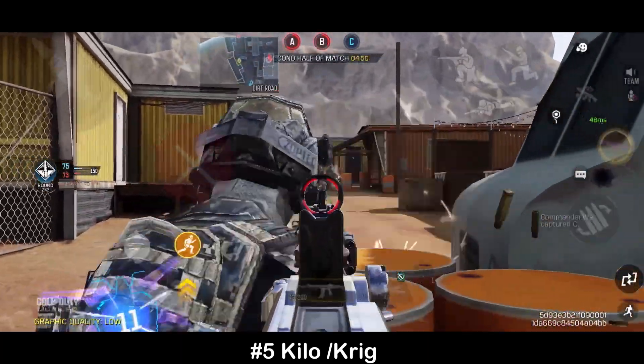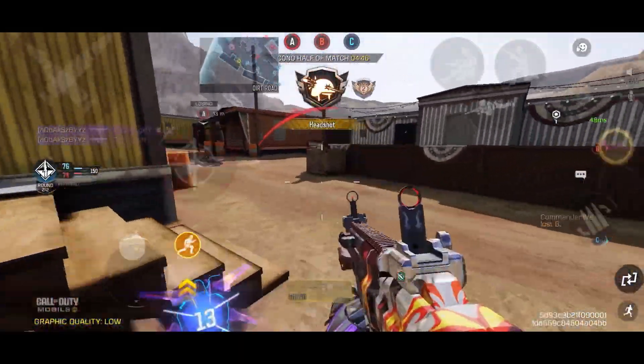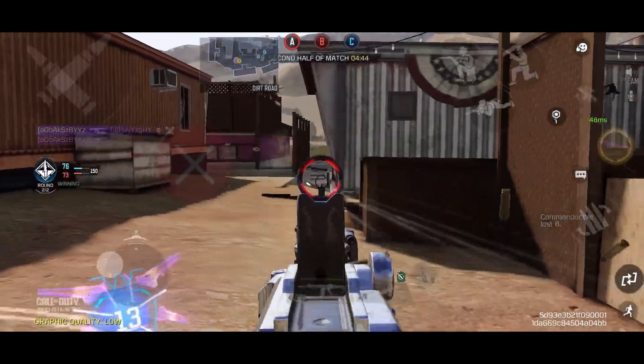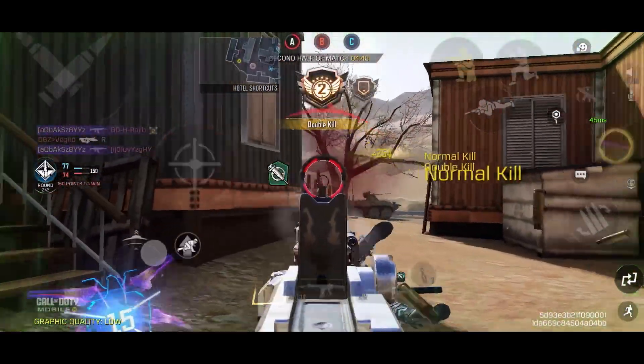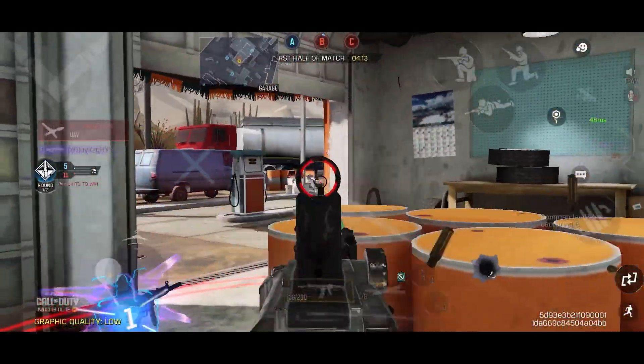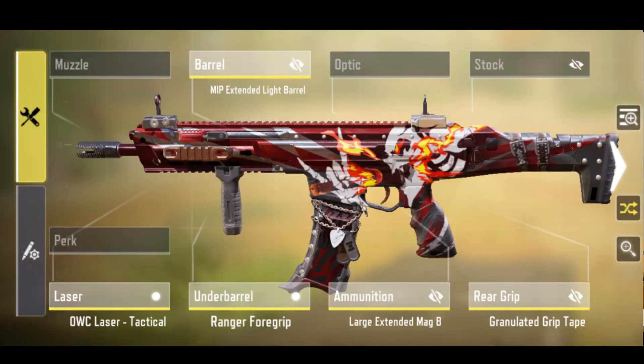Finally, the fifth spot has been taken by the power-pack duo — the Kilo 141 and the Krig 6. These two guns have been in the meta for over a year. I would preferably choose the Kilo over the Krig 6 for the slightly better mobility and flexibility it provides.